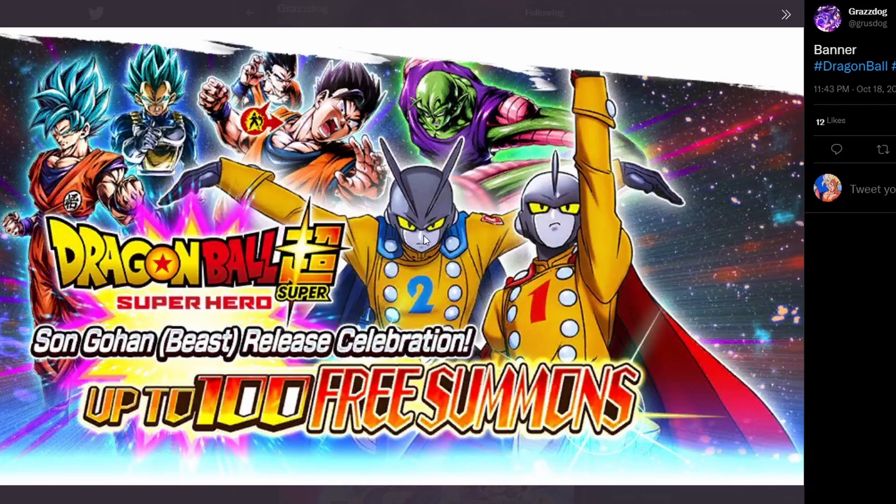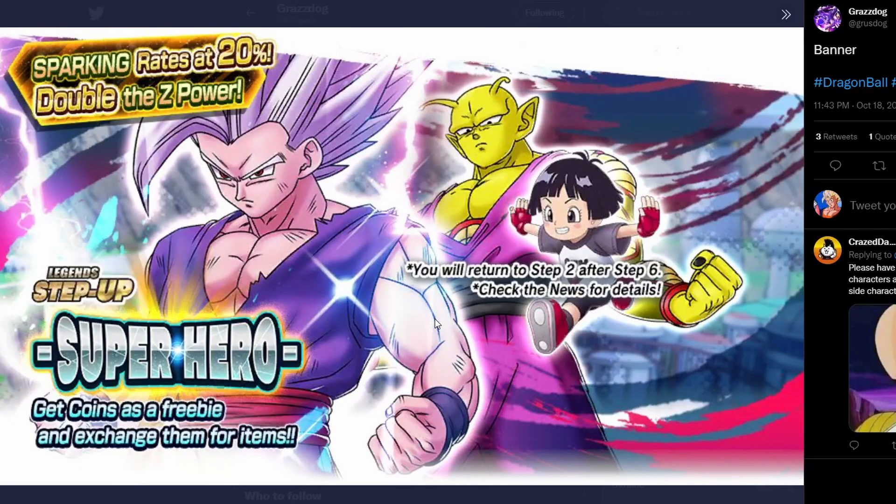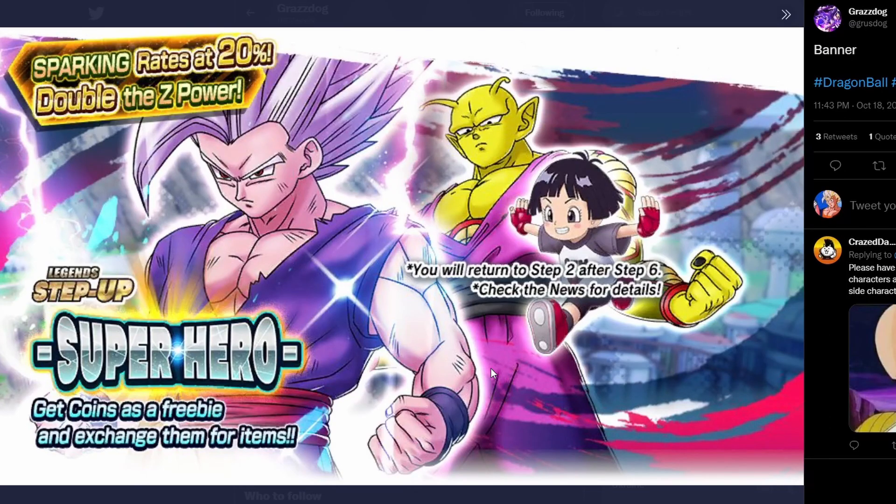We're also getting a 300 summons reward which is pretty cool — you can get Gamma 1 and 2 from there. But honestly, the big prize here is Beast Gohan. He's probably the most anticipated unit up to this point, since we'd gotten pretty much all the other major units already.